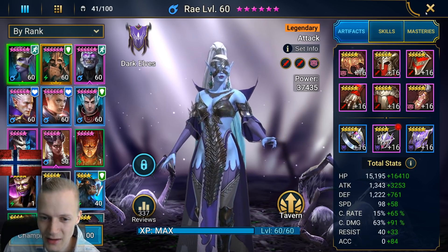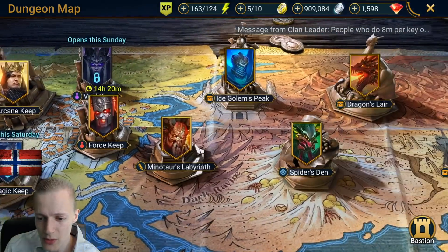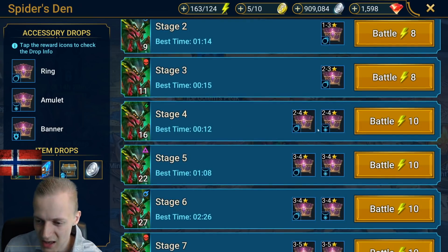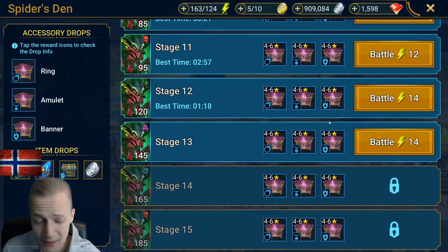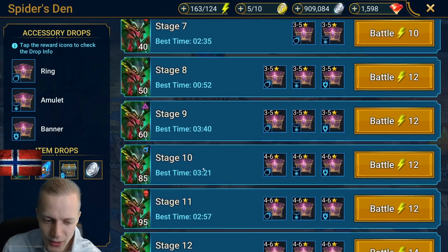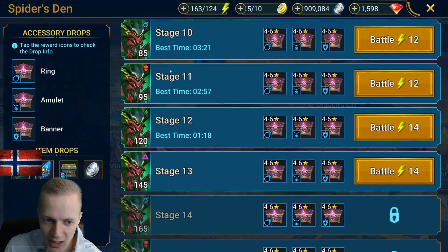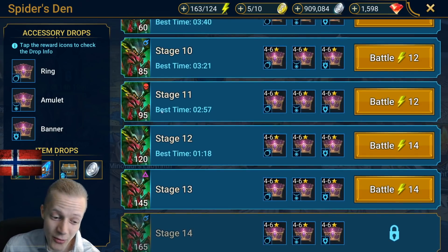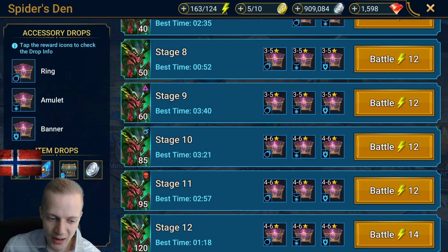I definitely recommend using lifesteal, especially early on. You just have to repeat the dungeon a lot because banners have a very low drop chance — you will most likely get rings or necklaces. Especially at stage four, rings are common and necklaces are rare drops. As you get to higher stages there's a higher likelihood of getting necklaces and banners, but banners are still very rare. For your main AOE damager, match them strong against the enemy faction — red beats blue, green beats red, blue beats green — purple is neutral.